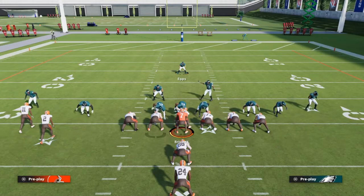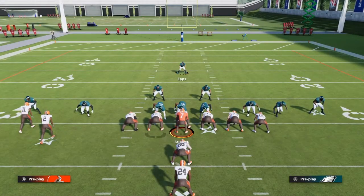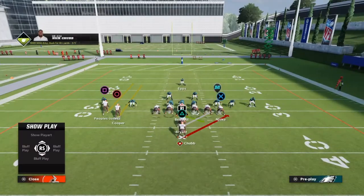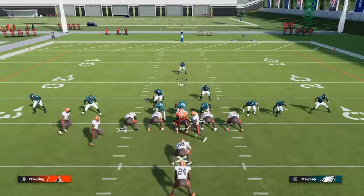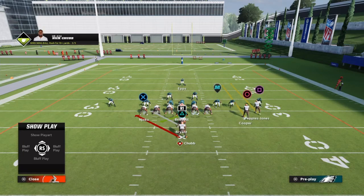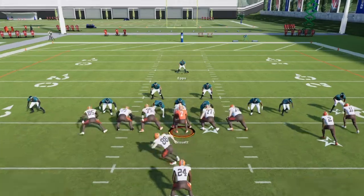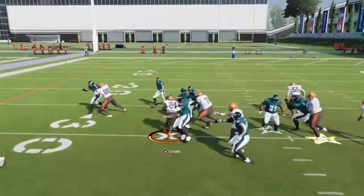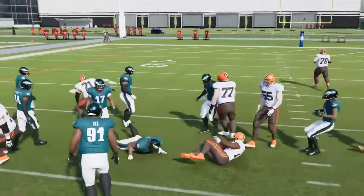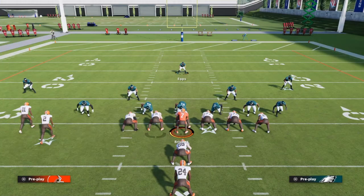Once you pinch it, they'll come down to the line of scrimmage. So let's say they wanna flip it on you, right? You see how it's on that weak side right there? And let's see what will happen if you don't flip the defense. You can get pressure like that and still stop the run.